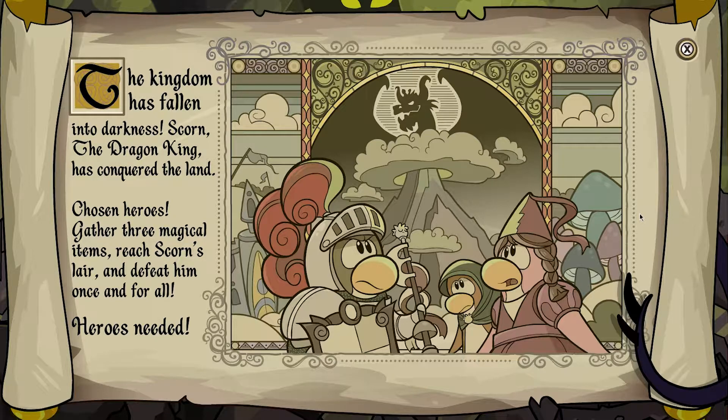The kingdom has fallen into darkness. Scorn, the Dragon King, has conquered the land. Chosen heroes, gather three magical items, reach Scorn's lair, and defeat him once and for all. Heroes needed.